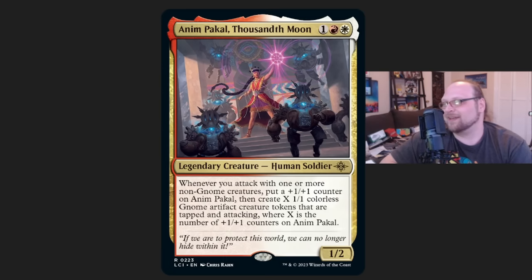Number 6 is Animpakal. It has shown up in this sort of brand-new archetype that I was talking about earlier with Inti, and it combos really well with Inti. You get Inti on turn two and then Animpakal on turn three, and eventually Inti will start putting plus-one plus-one counters on Animpakal, which will create more Gnomes — which is just a really sweet two-three sort of curve. I like that aspect of it.